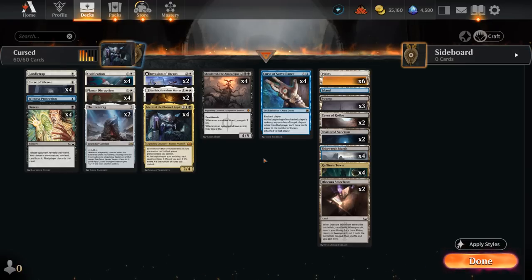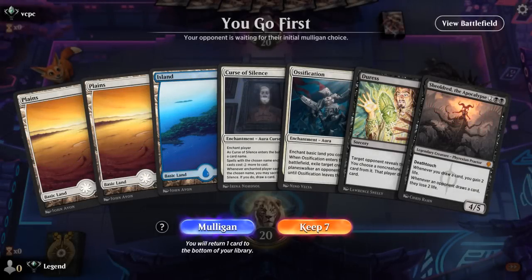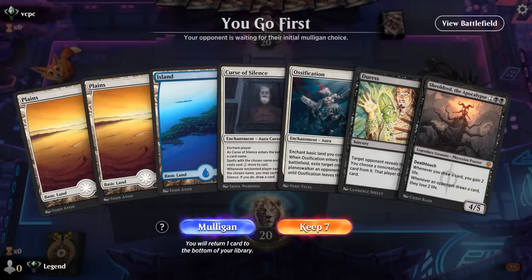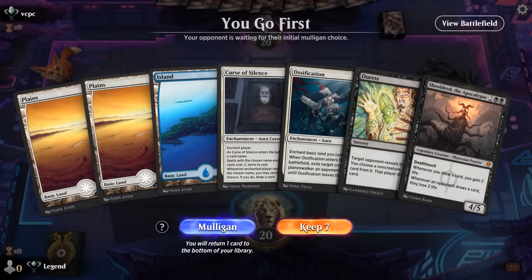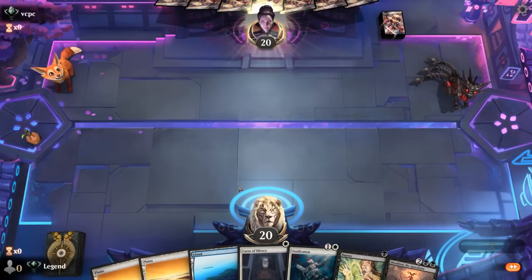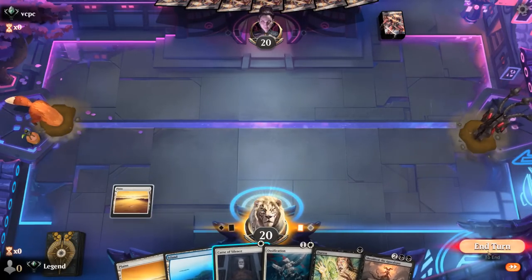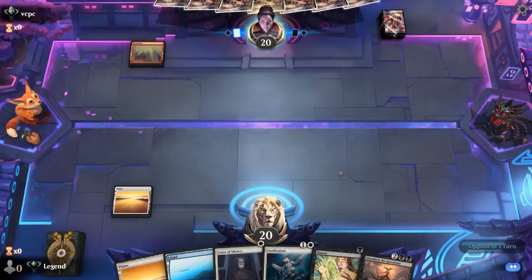So yeah, that's our deck. Now let's jump into some games and see how it does. We're on the play with what looks like a potentially keepable hand, although missing black mana for Duress and Shieldred might actually be a mulligan. Although if we find black mana, it is pretty good having Duress to then give us information on what to name with Curse of Silence. Not expecting to cast a turn-four Shieldred, but hopefully turn five or six is good enough.